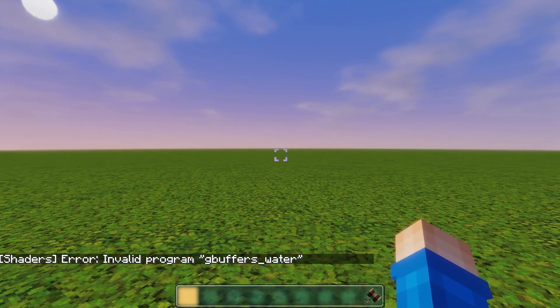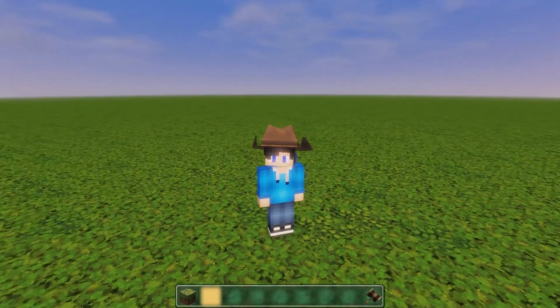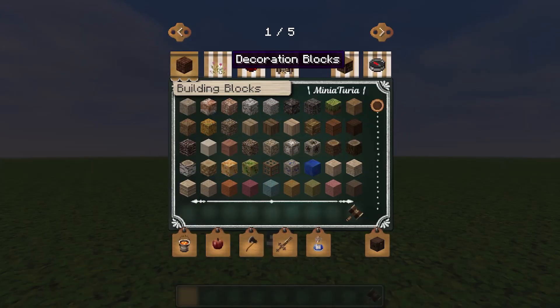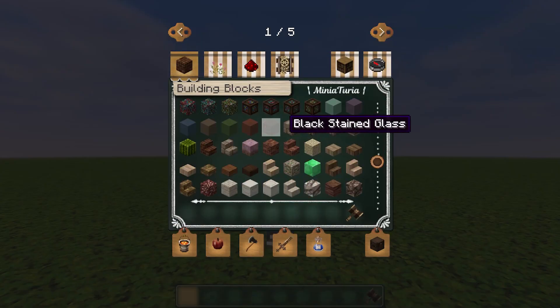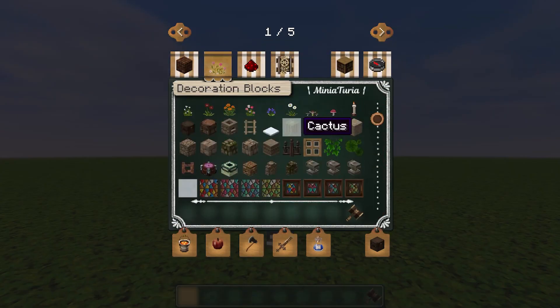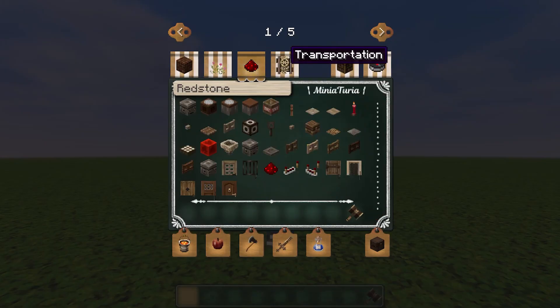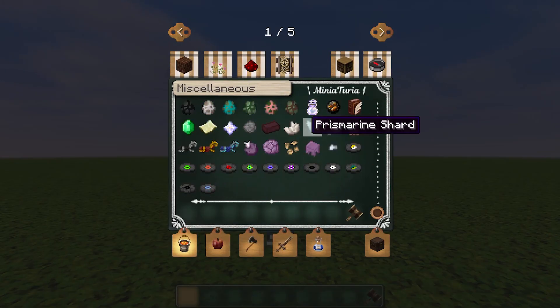I'm in and it looks absolutely brilliant. The grass seems to be very beautiful. I'm wearing a rather stylish hat and I've got the Minituria hammer in my toolbar because that's a very important tool to use while you're building with this mod. If I briefly look at the interface you can see that all of the blocks have changed and I've got five pages of different architectural elements to try out.